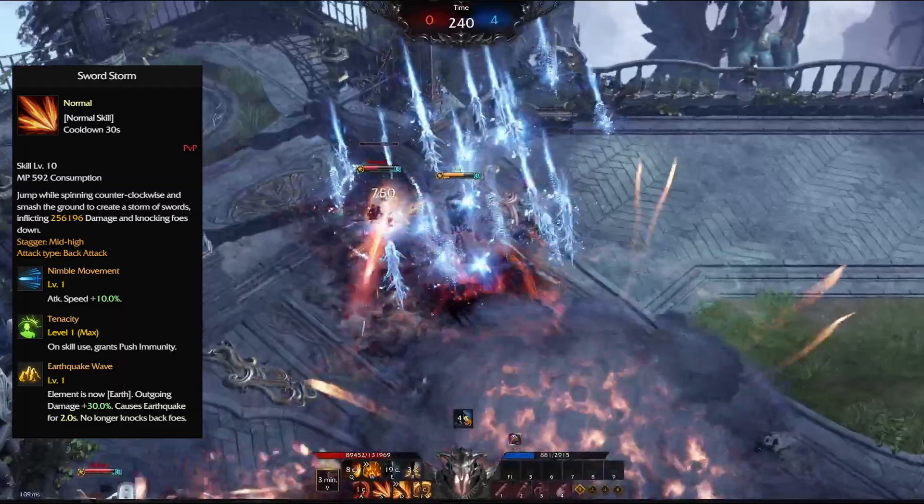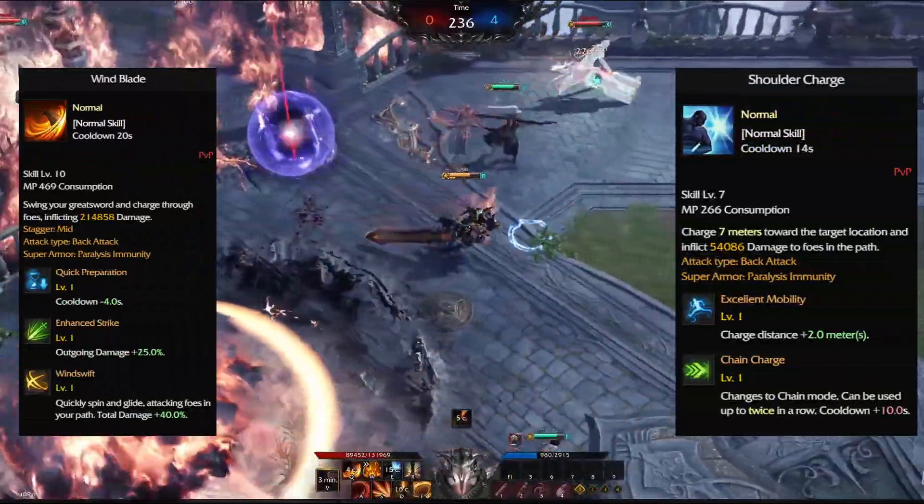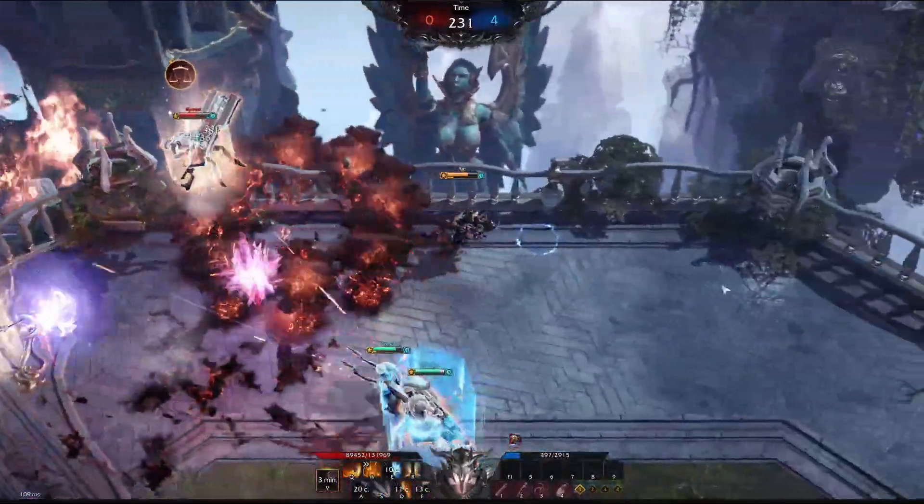You can move about the battlefield pretty quickly with something like Shoulder Charge or Wind Blade. But your cooldowns are so long that it's very difficult to be highly effective at all times.